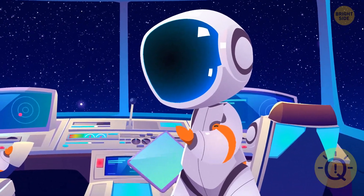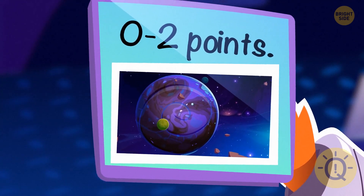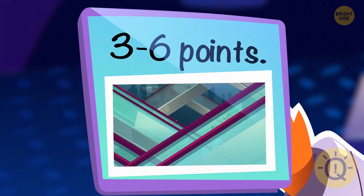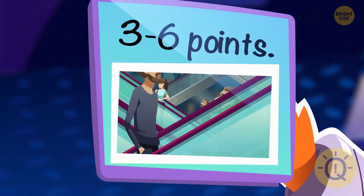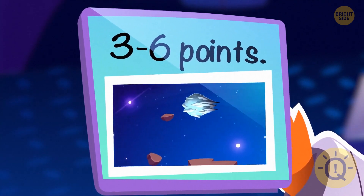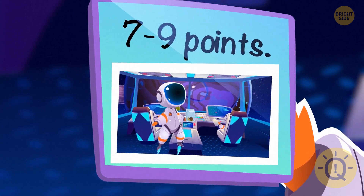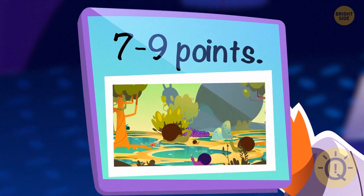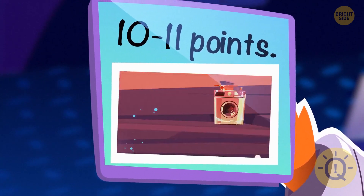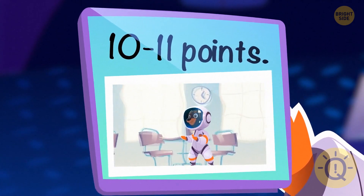Now it's time to see your score. Zero to two points: maybe you can save a planet or two, but rescuing a galaxy or the entire universe is still too much for you. Three to six points: not bad — you can protect the universe, but only from small threats. Seven to nine points: you deserve your place on the team of the universe security. Ten to eleven points: the universe always needs you — only you can control time and space and crack the trickiest space mysteries.